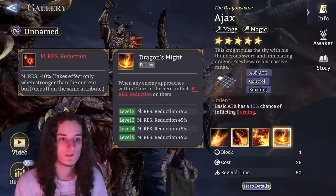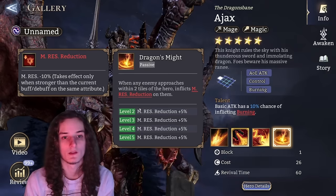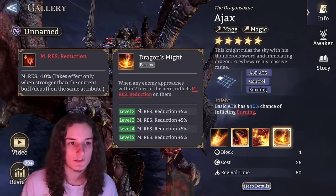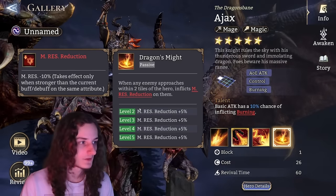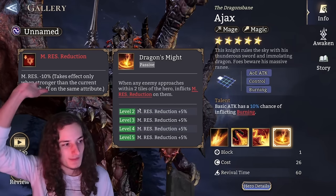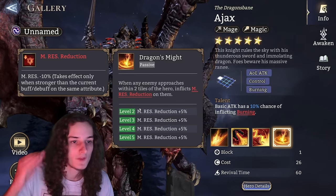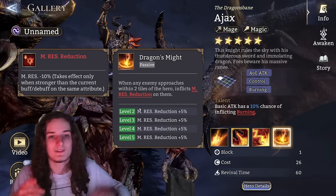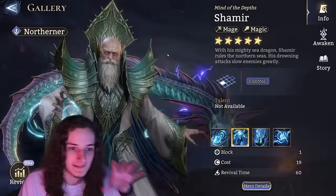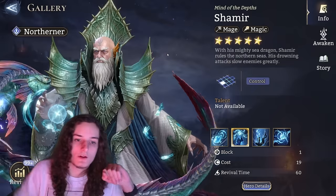Ajax — his biggest strength is magic resistance reduction. Dragon's Might gives a permanent application of magic resistance reduction, and it goes from 10% all the way to 30% — that is huge. Magic resistance reduction works alongside debuffs from Pyros and Twinfiend, but it's not the same as those. You invest into Ajax until you get Dragon's Might to max, then you stop. That's his biggest power spike and main benefit.